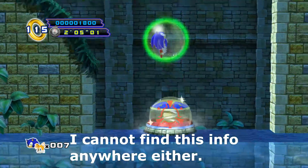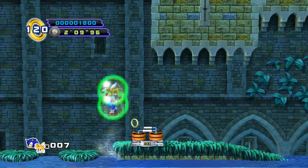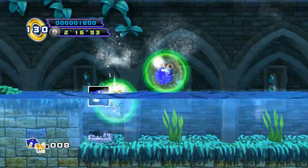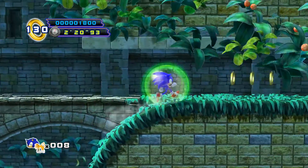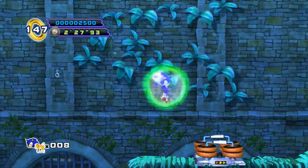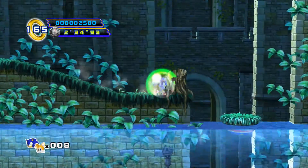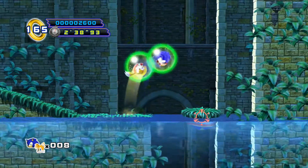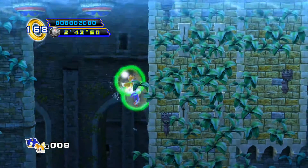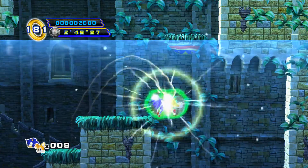That thing we passed is a checkpoint — if we die in this stage, we'll automatically respawn there. This part's a little tricky, but you can catch yourself with the tails copter. There was an extra life there — I want to get as many lives as I can. The tails copter is actually really useful because it'll save you from a goof-up. When you're in the water, it saves you a lot more than it does in the air.